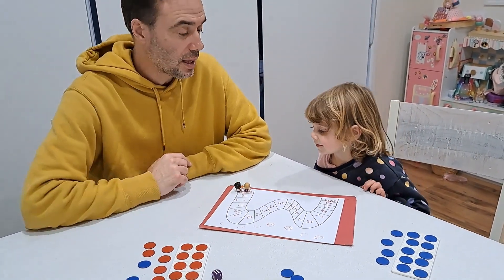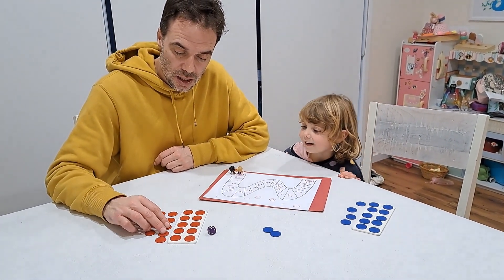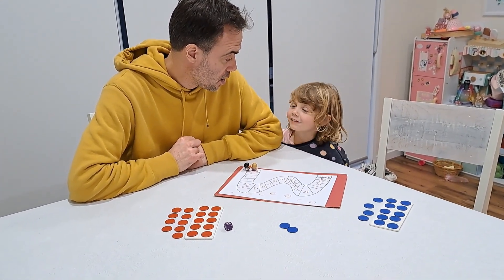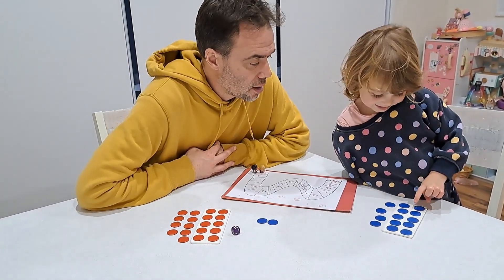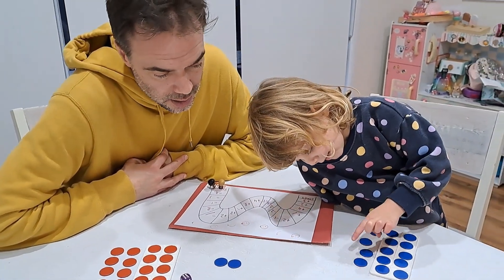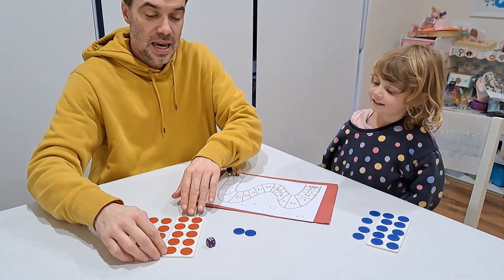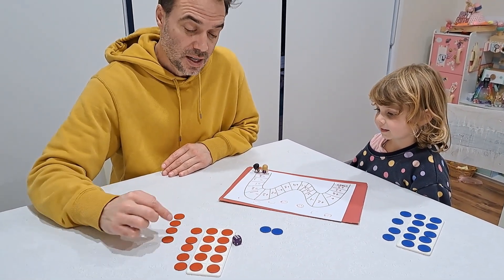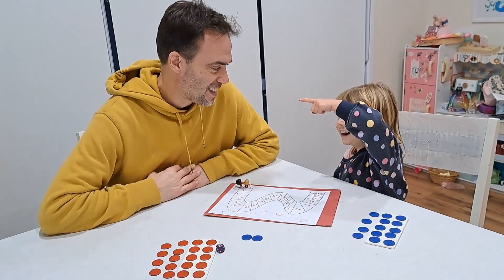And I go to the finish line. Let's see who wins. Now, how do we know who wins? Counting. And who's the winner? The person with the most. Do you want to count first or second? Me. Okay, let's go. One, two, three, four, five, six, seven, eight, nine, ten, 11, 12, 13, 14, 15, 16, 17, 18, 19. Who's got more? Daddy.